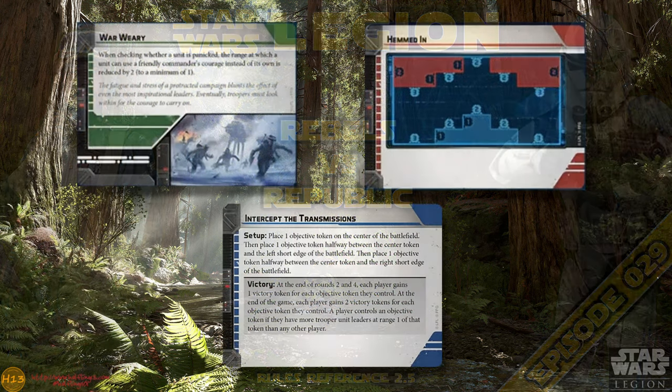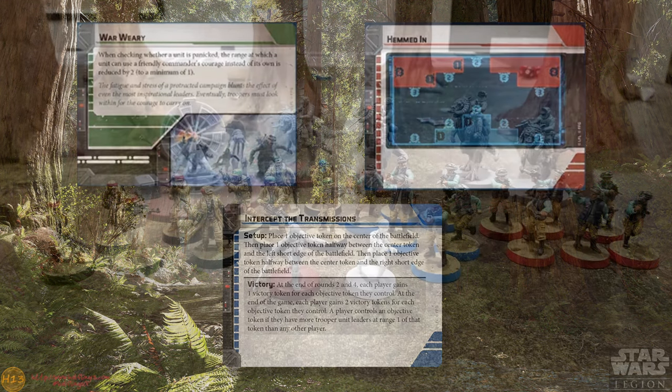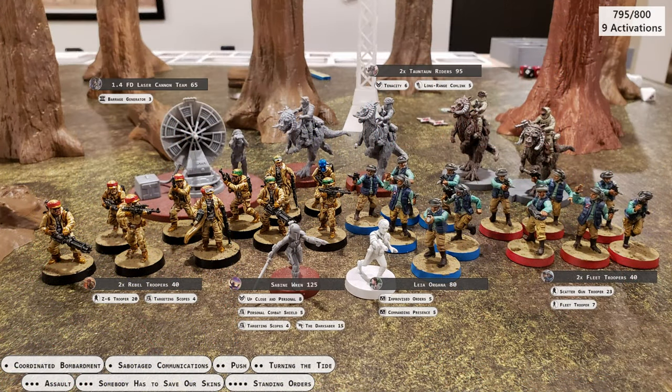Greetings and welcome to Halfling 13 Gaming. This is a battle report between the Rebel Alliance and the Grand Army of the Republic. Rebel forces are led by Leia Organa, with backup provided by Sabine Wren. They're fielding two units each of Fleet Troopers and Rebel Troopers. For support, they're backed up by a pair of Tauntaun Rider units and a 1.4 FD Laser Cannon Team.